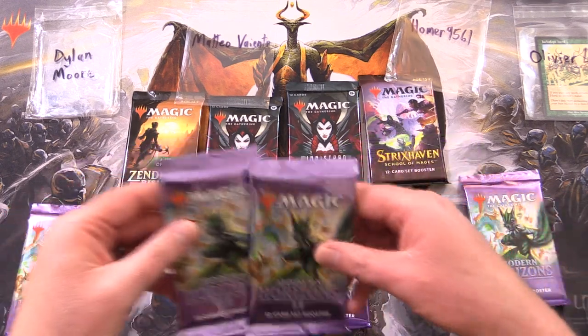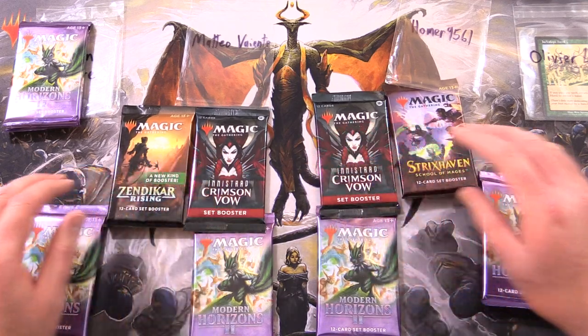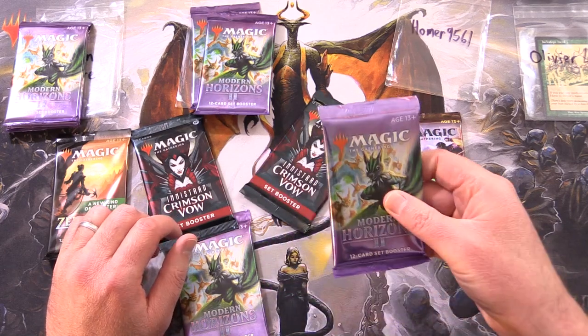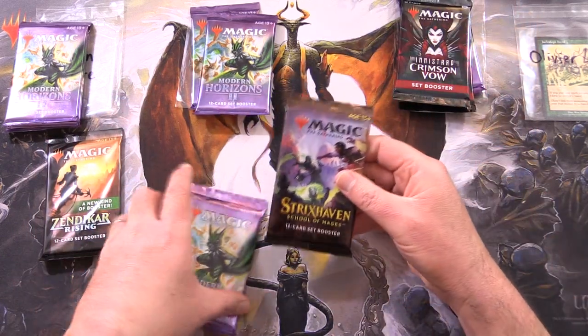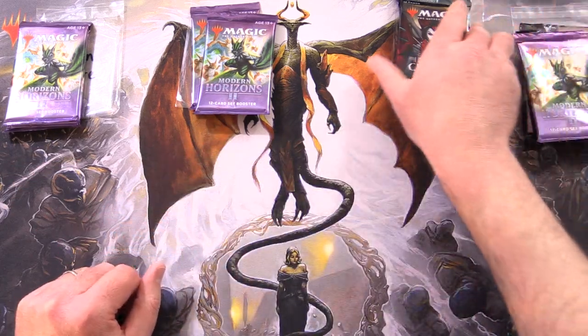So, two Modern Horizons 2 for Dylan, Matteo, two of these for him as well, and Homer9561 gets one of these and two Crimson Vow, and Olivia should have a Modern Horizons 2, Strixhaven, and Zendikar Rising.